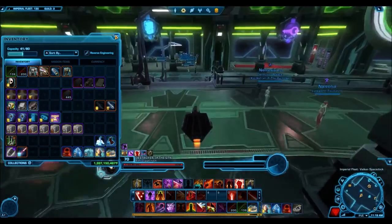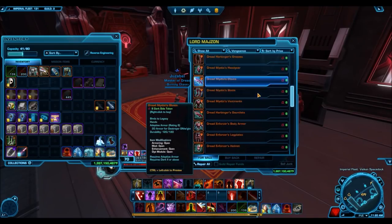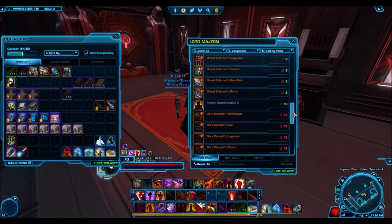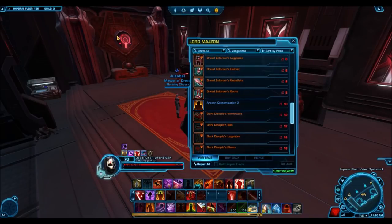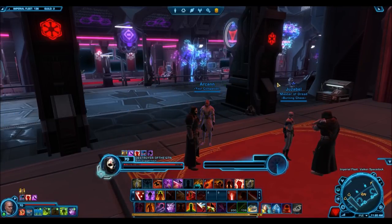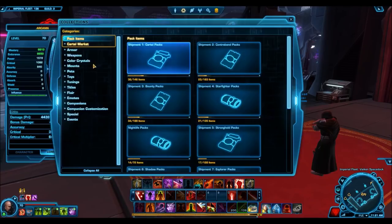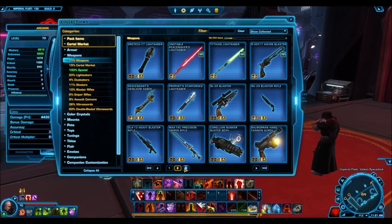If you only buy a few the profit is small, but if you buy thousands of these and sell them on the GTN you can make millions of credits in profit. Buy cheap, sit on them, wait for prices to return to normal, then sell for 3,000 to 7,000 credits each depending on your server's market. Stay away from the courting ones since those are bugged and won't be as popular. Focus on the cultural artifact ones especially, since players will be looking to level Darth Hexid to 50.